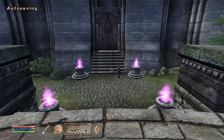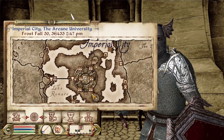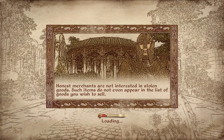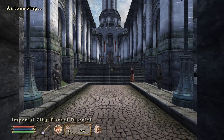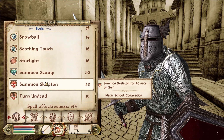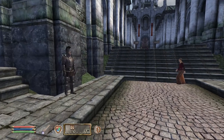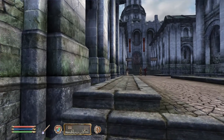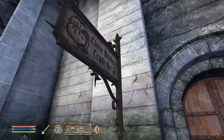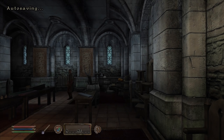My advancement in this guild cannot come soon enough. Before we head out to those quests, let's head back to the market district and sell some of our stuff. Let me get my abilities — Friend of Krug and Handsome Krug — ready. I can't remember if the one I used to enchant myself lasts longer or the one I used to enchant them, but it all happens within a second.